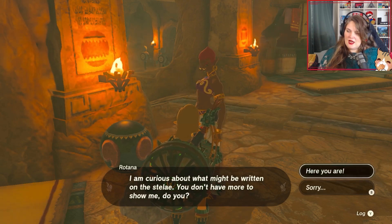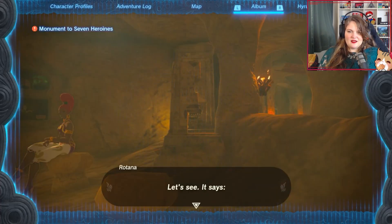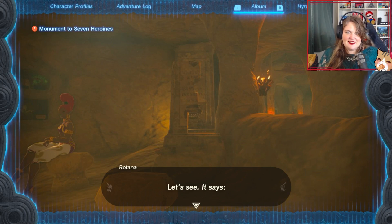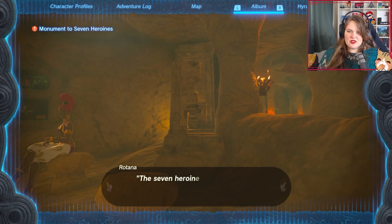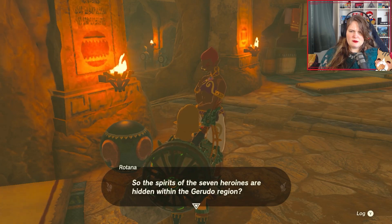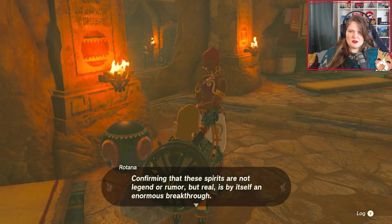I do have more. I love she's in the corner looking at me like... Are you taking a photo of me? I'm taking a photo for archaeology. It says: The seven heroines who protect the Gerudo — their spirits rest within the land of the Gerudo. So the spirits of the seven heroines are hidden within the Gerudo region. Confirming that these spirits are not legend or rumor, but real, is by itself an enormous breakthrough.